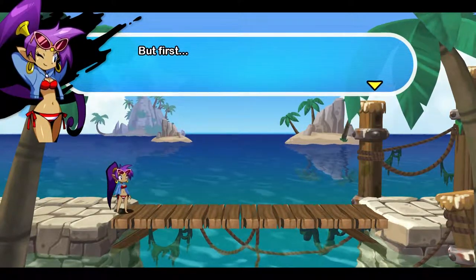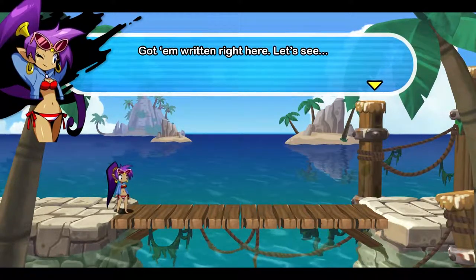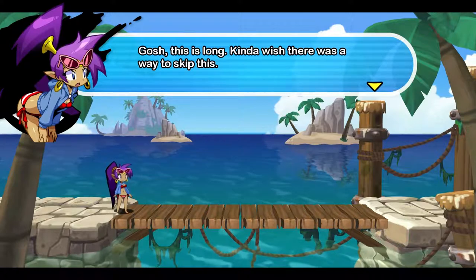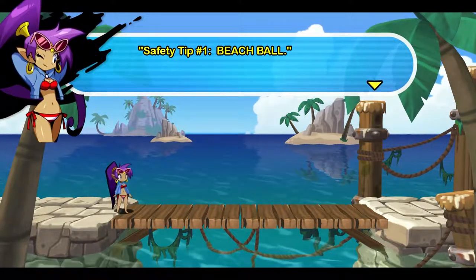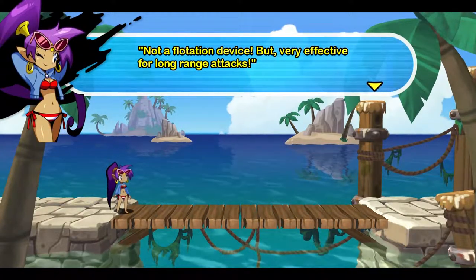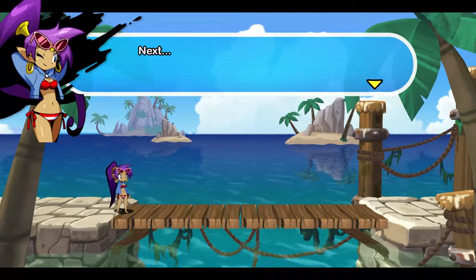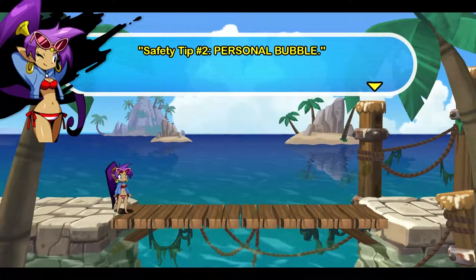I'll make straight for the beach, but first I better brush up on my summer safety tips, just in case. Got them written right here. Anywho — safety tip number one: beach ball. Not a flotation device, but very effective for long range attacks. Press circle to punk monsters with a beach ball toss. Punk monsters!